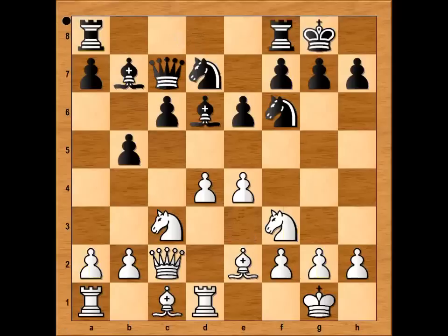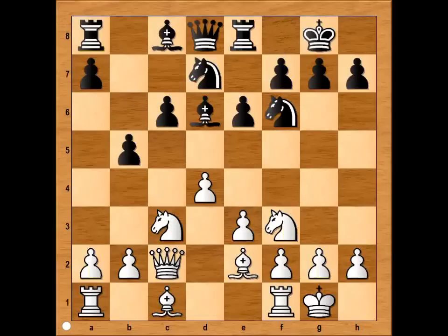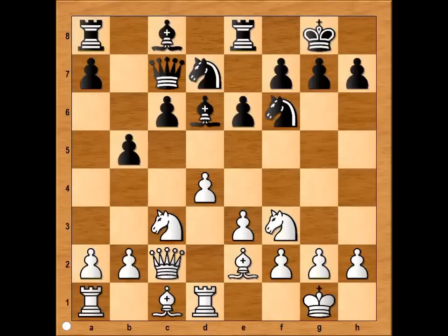The most popular move in this position is bishop to b7, and after rook to d1, lining rook with queen, queen to c7, and after e4 with a threat e5. But black would play e5 and black is okay. In our game we have rook to e8, rook to d1 again, lining rook with black queen, queen to c7. b3, making room for bishop to come to b2.